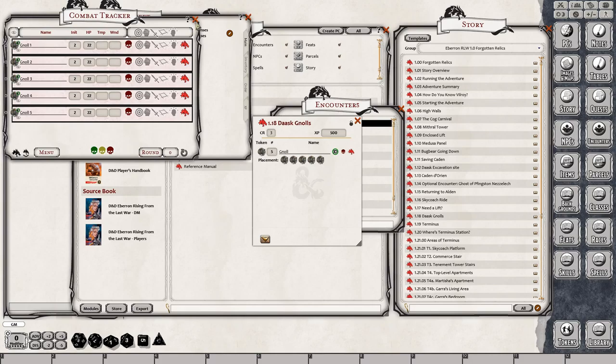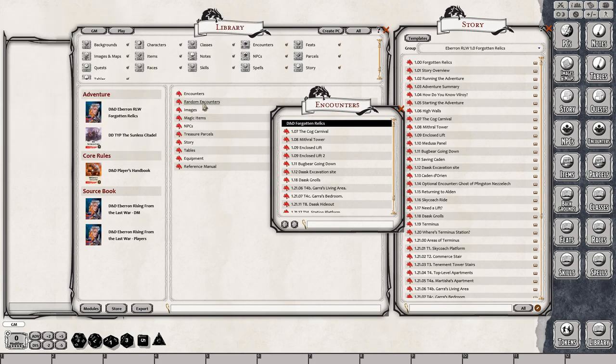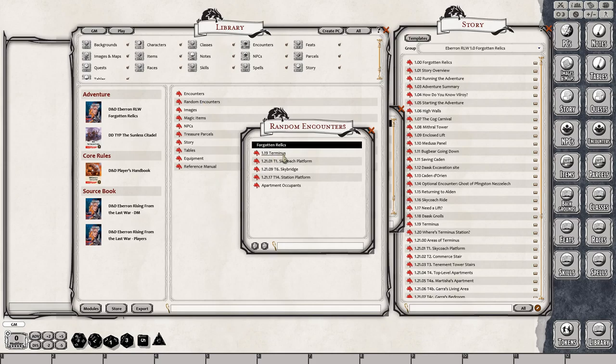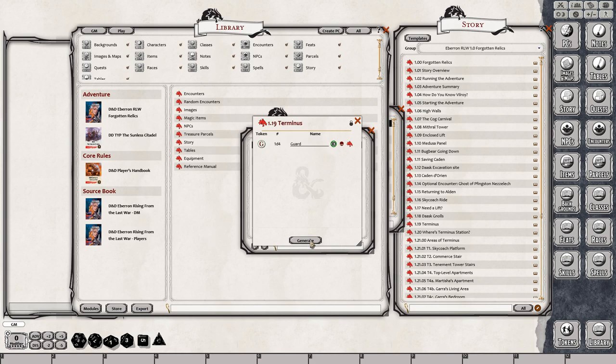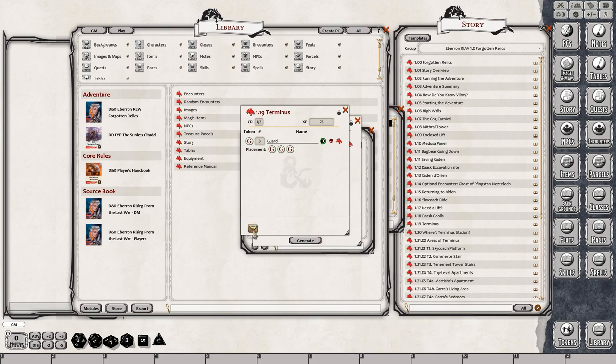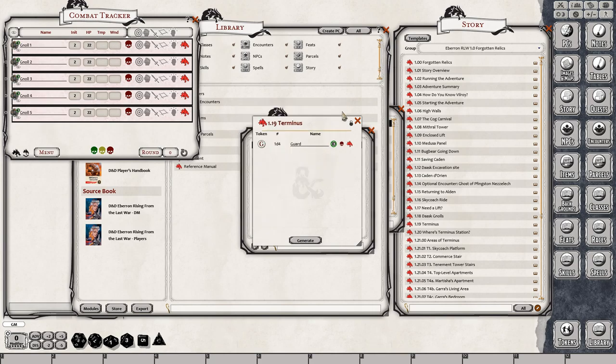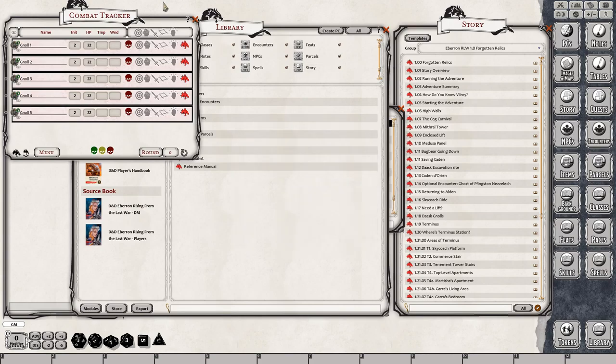It makes generating encounters super easy. With the encounters, all of the random encounters are there as well. With the random encounters, there will be a generate button there for you. When you press the generate button, it basically creates an encounter parcel for you. If it's 1d4 guards or whatever it is, you randomly generate it and it'll put the result in there for you. Then you can just go ahead and add this encounter into the combat tracker, which you can access in the upper right-hand corner. You don't have to roll — it just automatically does it for you.